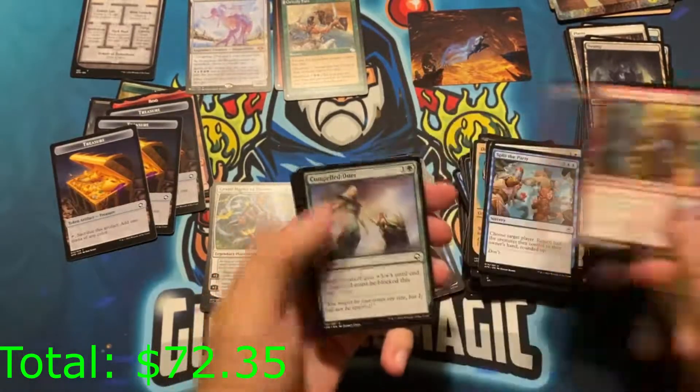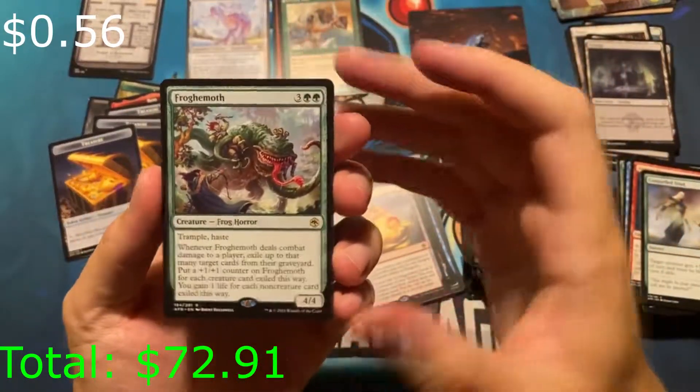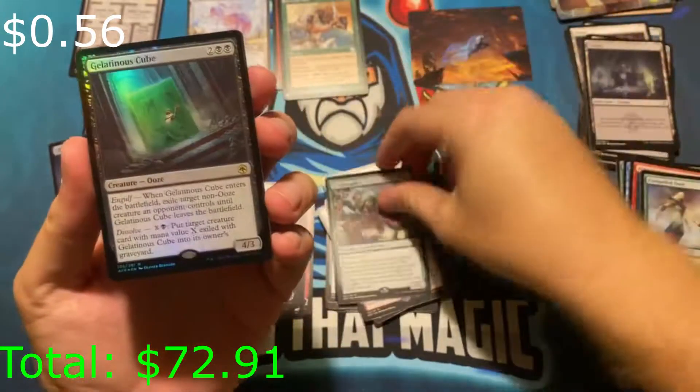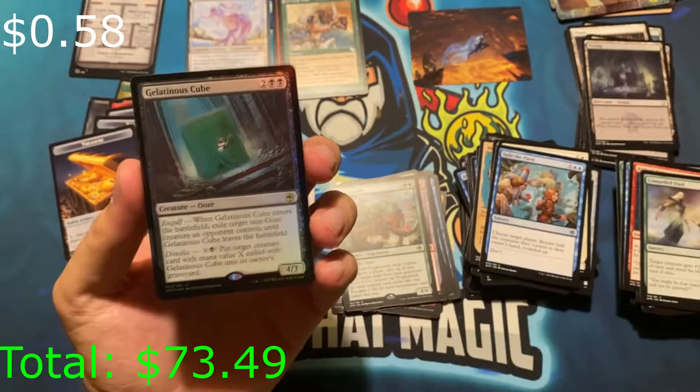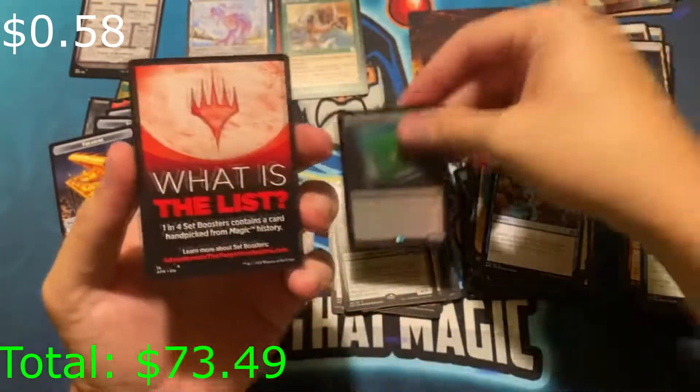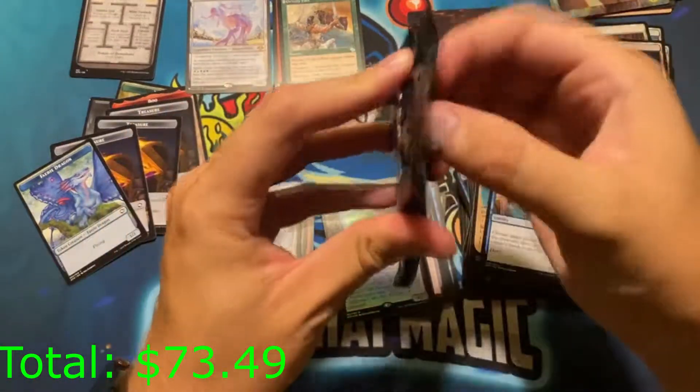We got some uncommons, some commons. We got Froghemoth as our rare, and another rare — Gelatinous Cube in foil! Shiny. And the list card is Fairy Dragon. Twelve packs, let's go!